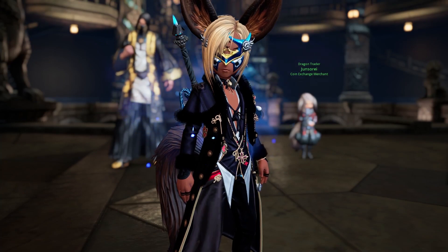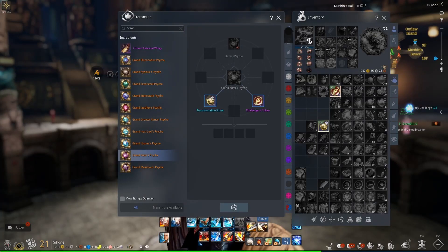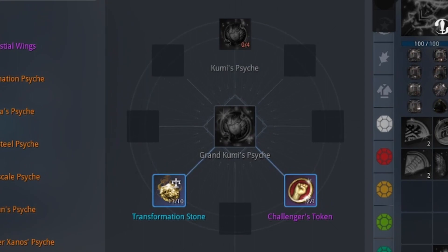Once you've collected four of the same kind of Psykis, you can use Transformation Stones and a Challenger's Token to create the Grand Kumi Psykis and Grand Maximon Psykis in the Transmutation tab.